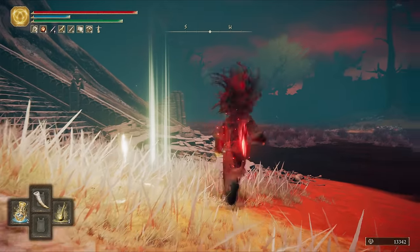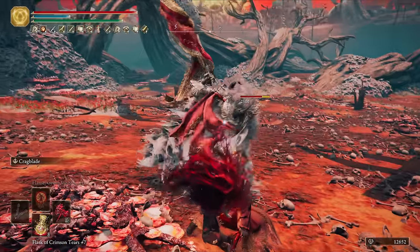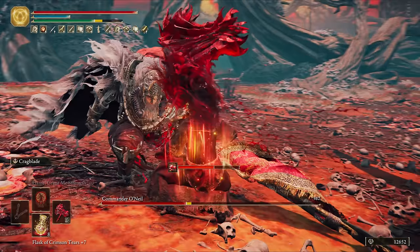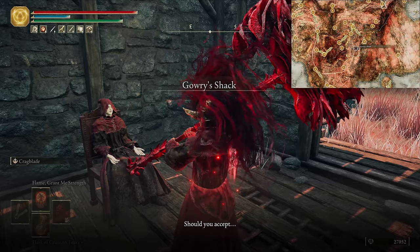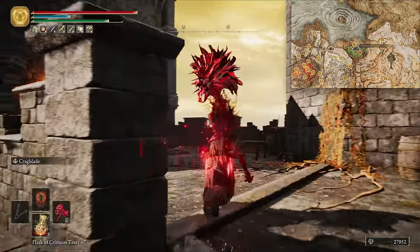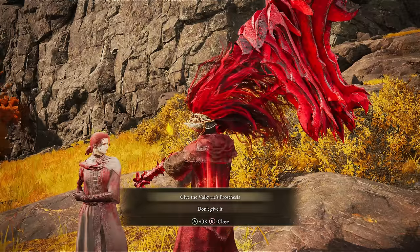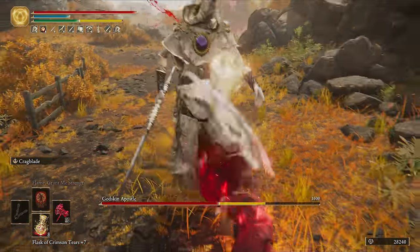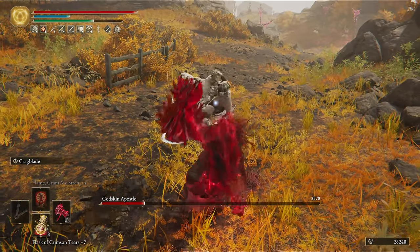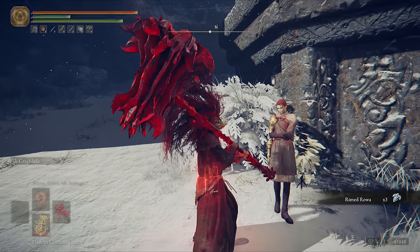Now for Millicent's questline, which we need to do for later. Sneak up on Commander O'Neil for two charges and a riposte. He'll then hit you with the Tornado, but one more straight after and he's done before he can summon. Take the Needle to Gowry for repair, then give it to Millicent. Head up to the Shaded Castle in Altus and grab the Valkyrie's Prosthesis, then speak to Millicent again at the Erdtree Gazing Hill. Now to the Windmill Village - run past the Apostle and quit out, then sneak up behind him for a very easy fight. Finally, speak to Millicent at the Mountaintop's Grace.